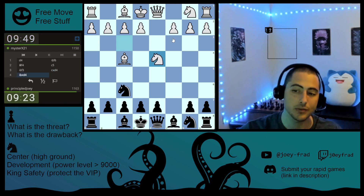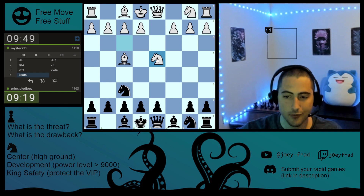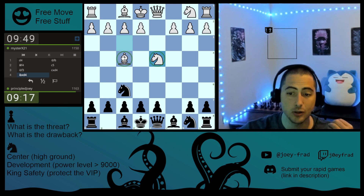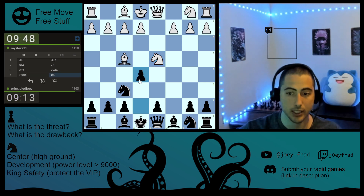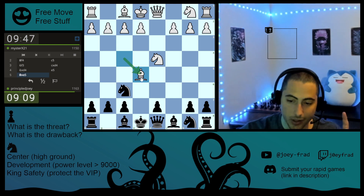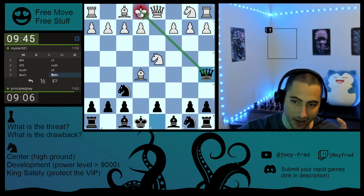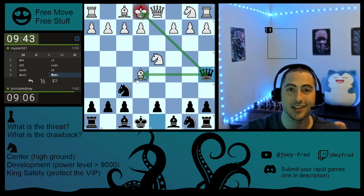Now he's supposed to recapture with a pawn, but he doesn't. Therefore, he's putting his two minor pieces on a forkable square. We are going to fork them with our pawn. He thinks that's just a free pawn — but wait, there's more. Queen A5, check, picks up the piece.